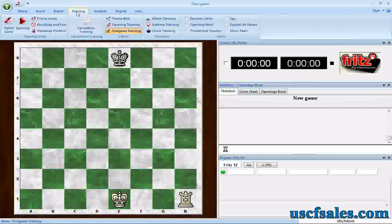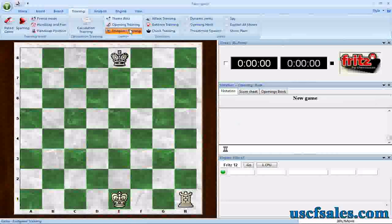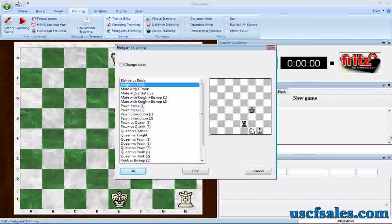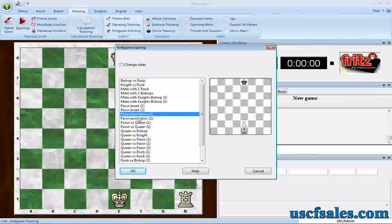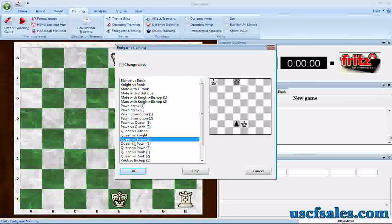You go to the Training button menu, come down here to this part of the ribbon, and select End Game Training to get that dialog. Notice that when you click on a particular end game, it will always show you in this little part of the dialog the starting position for that end game, so you know what you're getting into. That way, if you're not sure of the difference between pawn promotion one and pawn promotion two, or queen versus pawn one, two, or three, you can click and find it — you can see exactly the position you would be getting into. So it's that simple.